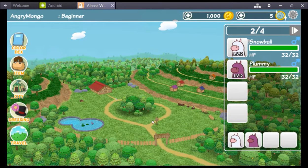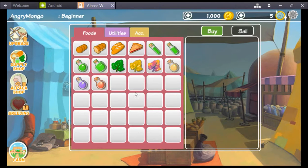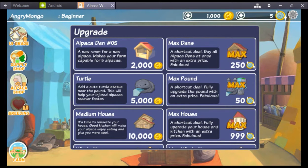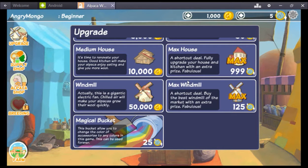We haven't got any coinage yet — how do we get coinage? Plummy, what's Plummy gonna wear? We need to get something for Plummy. Afro! Oh my goodness — we have nothing. Let's just go. Oh — turtle! 'Cute turtle statue near the pond — this will help your injury, they recover.' That's kind of neat. Magical bucket! Windmills — 'chilled air will make your alpaca grow their fur real quickly.' This is sounding kind of neat.